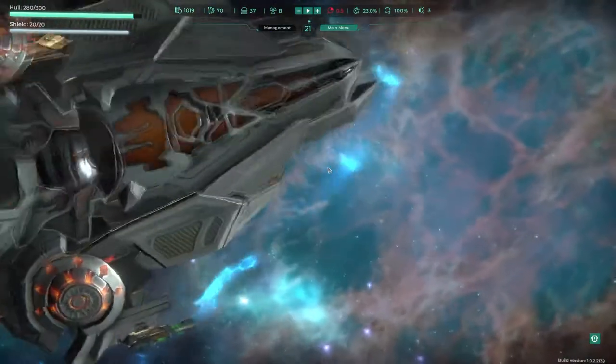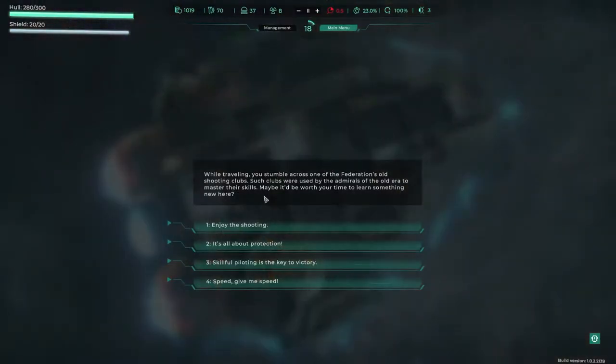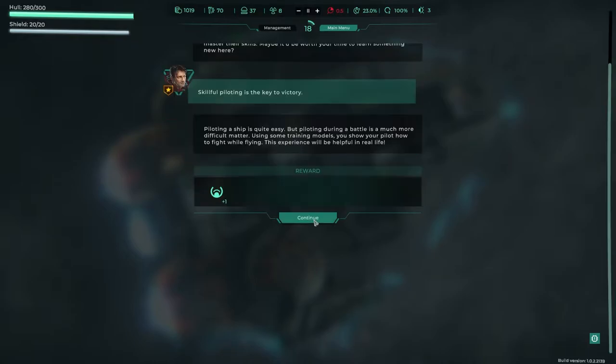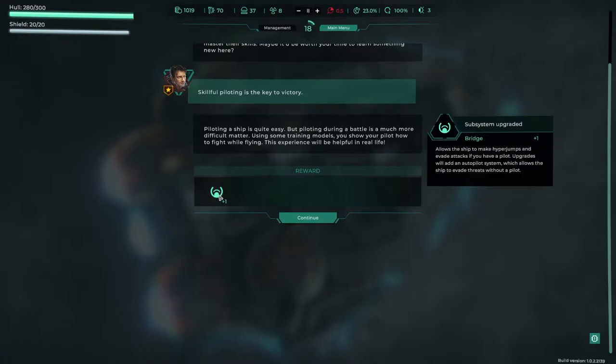We've got warning signals. While you're traveling, you stumble across one of the Federation's old shooting clubs. Such clubs were used by the admirals of the old era to master their skills. Maybe it'd be worth your time to learn something new here. A skillful pilot is the key to victory. Piloting a ship is quite easy, but piloting during a battle is a much more difficult matter. Using training modules, you show your pilot how to fight while flying — this experience will help in real life. Reward: Bridge plus one, allows the ship to make hyper jumps and evade attacks if you have a pilot. So we get plus one in that field — 23%.